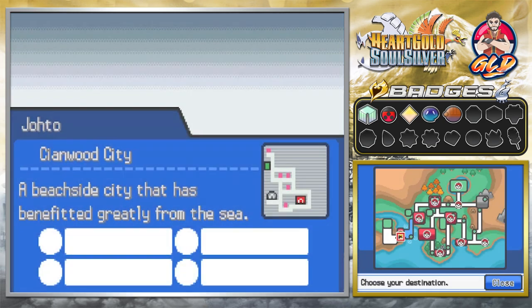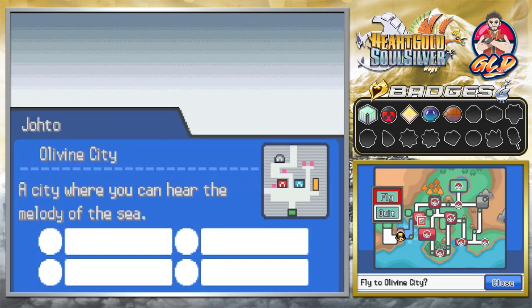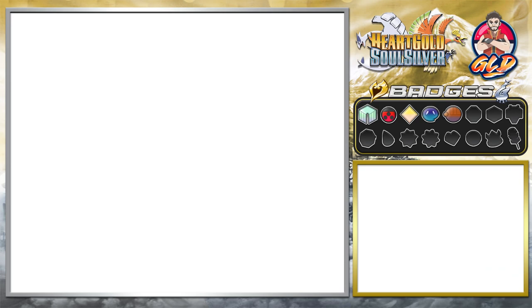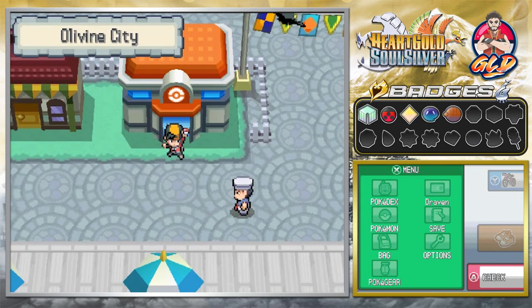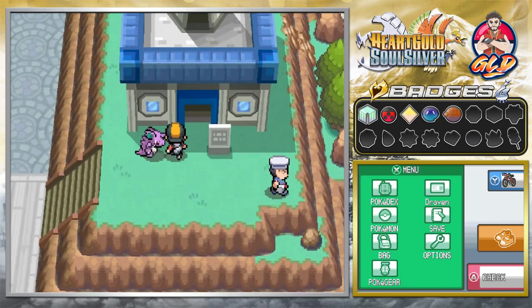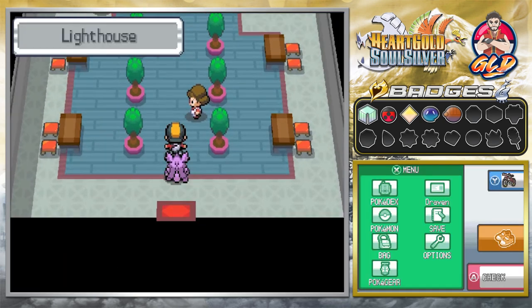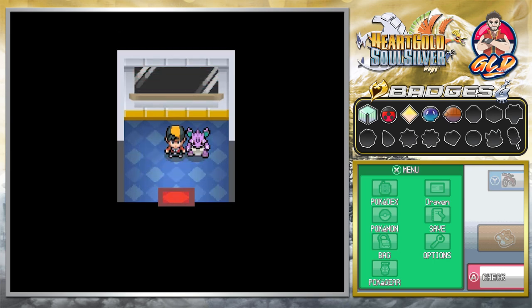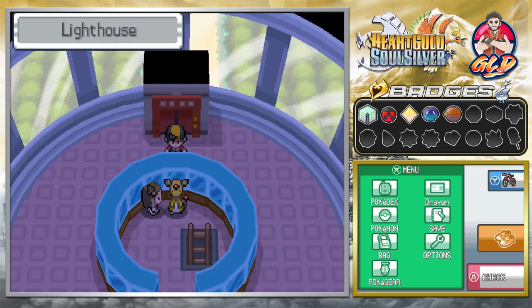Let's fly back all the way to Olivine because we've got some business to take care of over there. This is amazing — now we can fly anywhere we've been. It's becoming apparent that we're getting closer to the end of this first section of the game. Here we are back in Olivine. We go straight into the lighthouse and there's a shortcut — thanks to Jasmine right there.